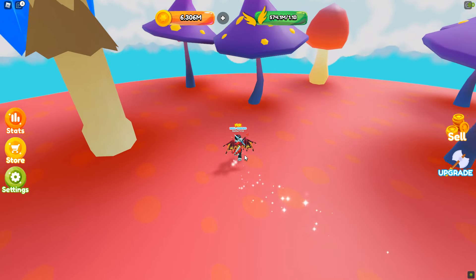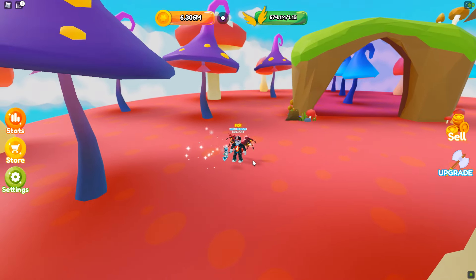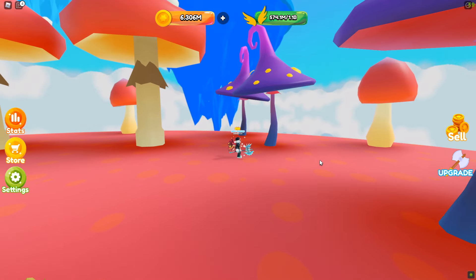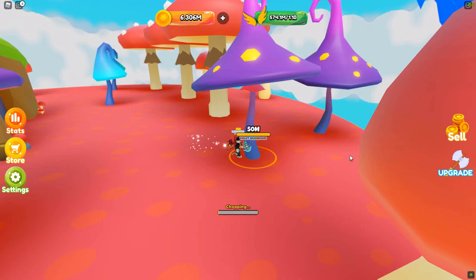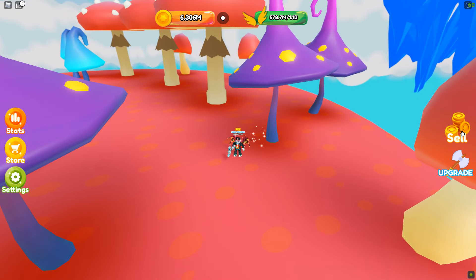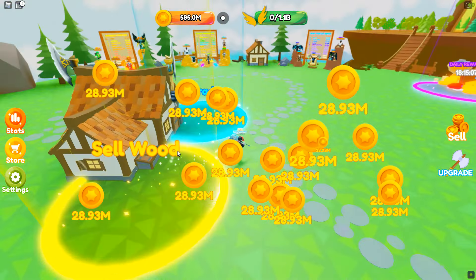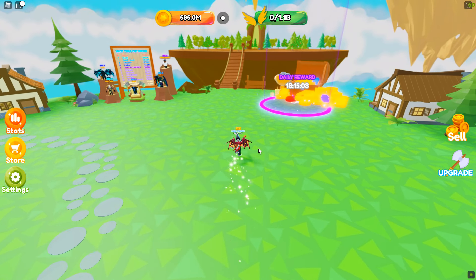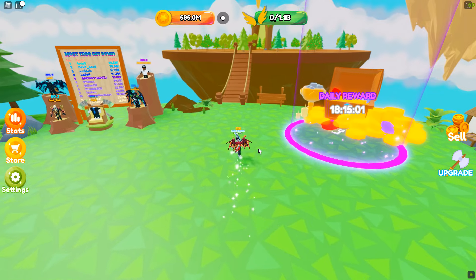I'm on the third island here and as you can see there are mushrooms. I have wings and a giant ice axe. Essentially what you do is go and attack a tree — it starts with trees on the first island. Let me go ahead and sell real quick. I need one billion coins to get my next axe, which will hopefully make things go more quickly.